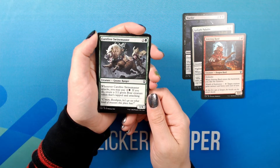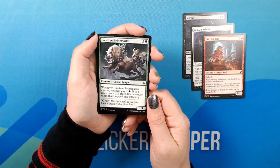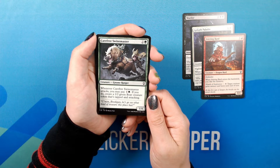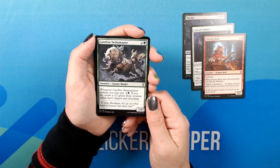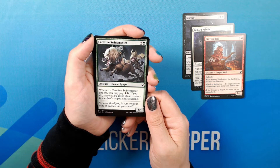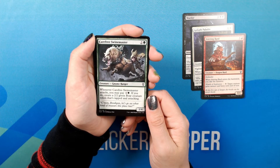Carefree Swine Master. Two Green. 1/4 Creature — Gnome Ranger. Common. Whenever Carefree Swine Master attacks, you may pay one and a green. If you do, create a 2/2 green boar creature token that's tapped and attacking. Flavor text: 'Come on, Budigan. Let's go see what kind of treasure this place has.'